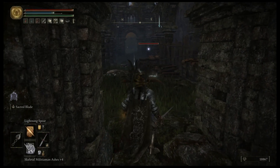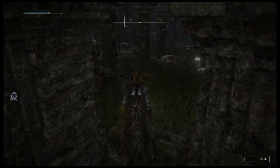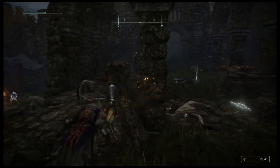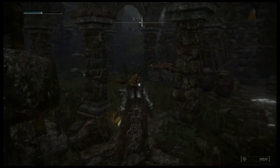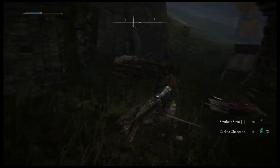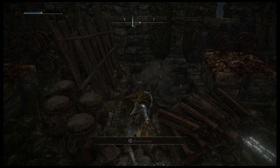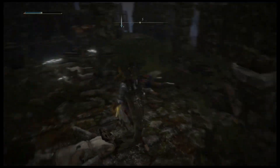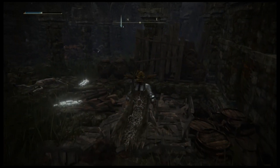You guys should totally look over that direction. You should investigate that noise. Just spontaneous lightning bolts everywhere. Cuckoo glint stones are just... if you need to do magic damage, you just throw them, use a bit of FP, and create some homing glint stone spell things. Not that great.